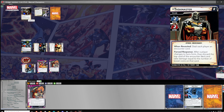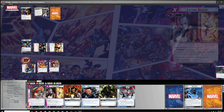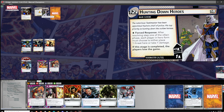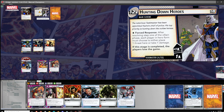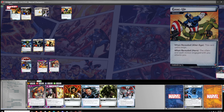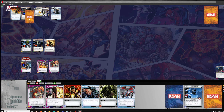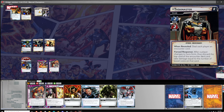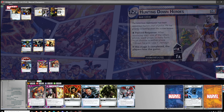Two threat, and then a scheme for three. Then an encounter card — Hydra Sidearm. Gang Up, which is just a surge since we're in Alter Ego. Weapons Master, the villain schemes. And does get a surge — one, two, three. And it's Captured by Hydra. So that's a lot of threat that came out.